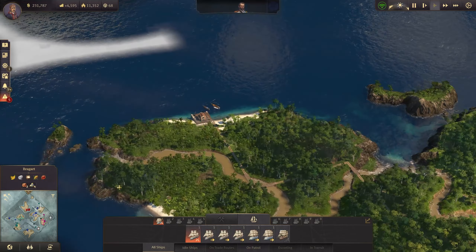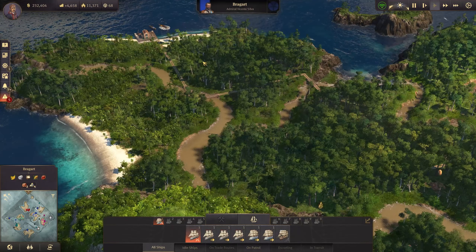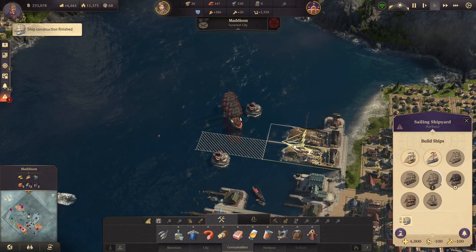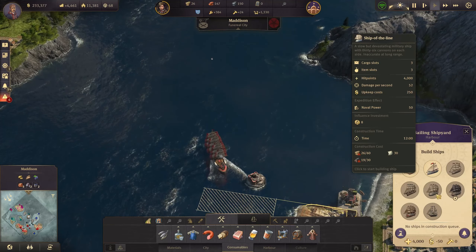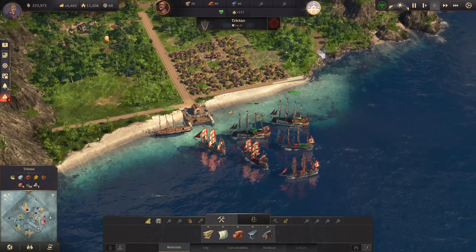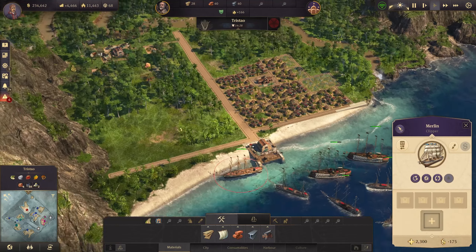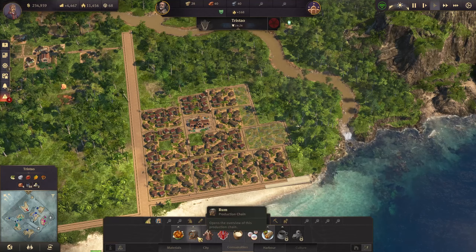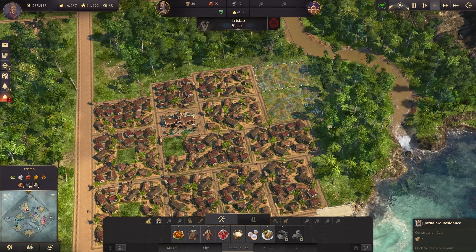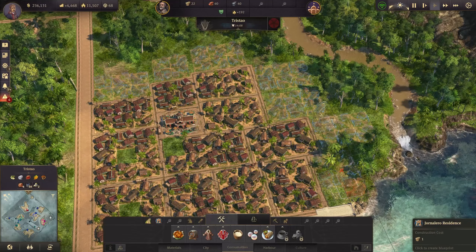I need another island anyway because Tristau doesn't have plantain fertility. In the admiral's town we do have plantain fertility, which I need for upgrading my honoleros to obreros — very important. Another ship of the line is coming out. I'm building up a second fleet but need to be careful not to lose any ships. Taking another island means protecting it, and I don't have enough weapons right now. I can at least get the rum production going to send back to the old world.